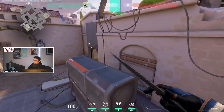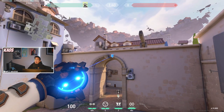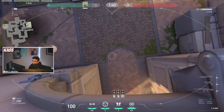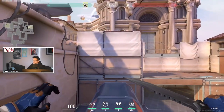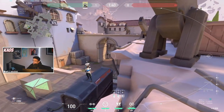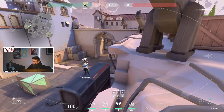Some other cameras that aren't too bad — I don't normally use these ones but they can definitely help if you want something different. From on top of generator you can throw it on top of A-Main and it gives you a top-down view of the enemy push into A-Site. From generator you can also put your camera on these little bars here, and it's a hidden camera that looks into A-Main and also sees the A-Site push.